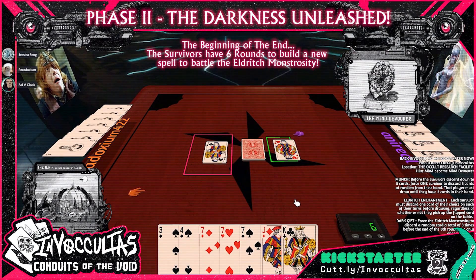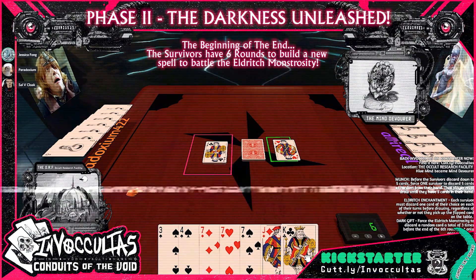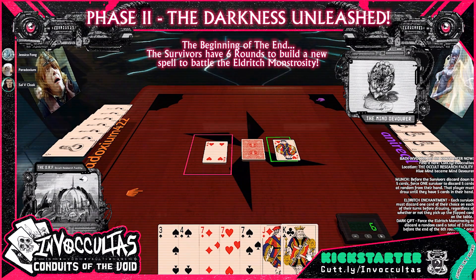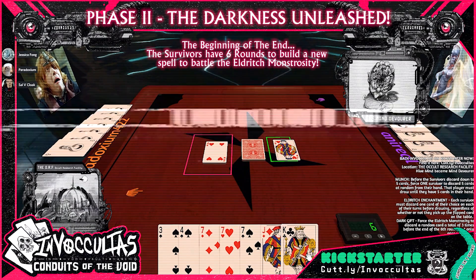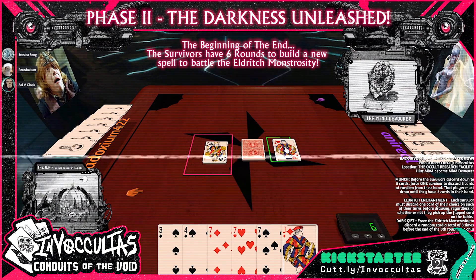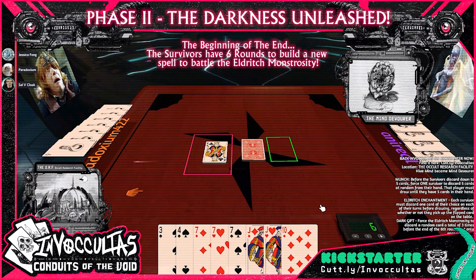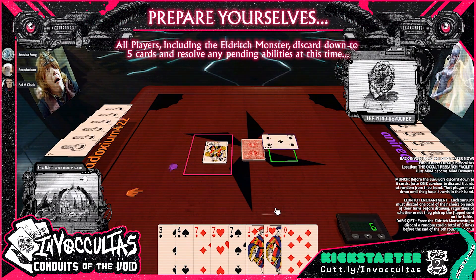Jessica, will you take that card? I need to discard. I will beat it — king, jack. Draw a card, and that is the end. It's the sixth round, so I'm going to make you discard. Jessica picks one at random.